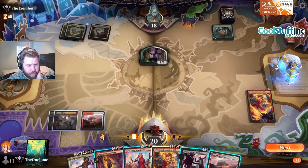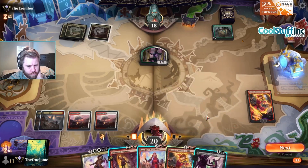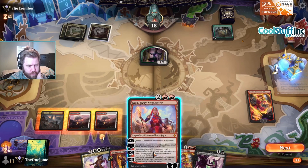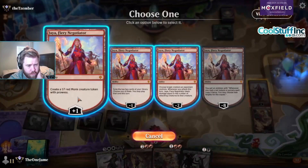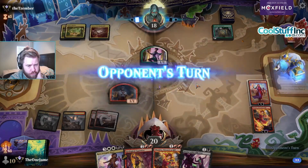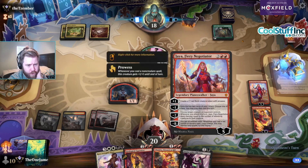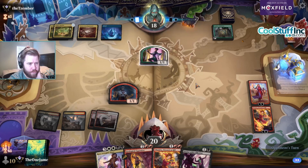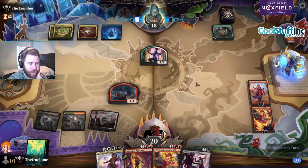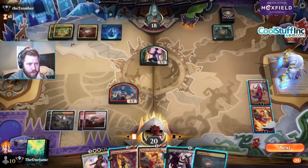We're going Appraiser or Jaya — I guess we'll go Jaya since it's more aggressive. Now they have blue mana — come on Leyline Binding, come on Leyline Binding. Whoa, they passed.